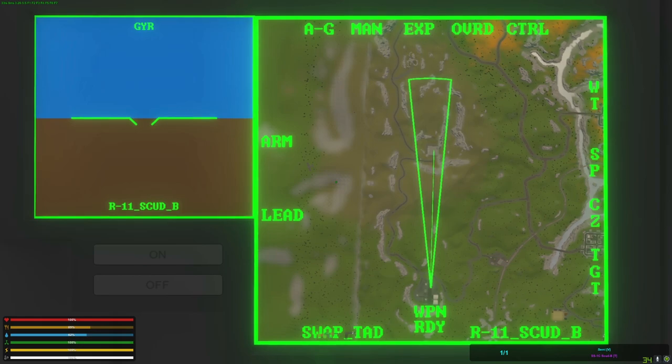The top of the ballistic line is going to show you where your missile is going to land. The explosion has an effective range of about 270 meters, and the missile takes 30 seconds to reload.